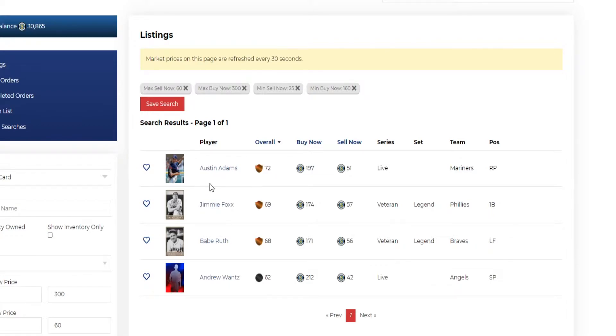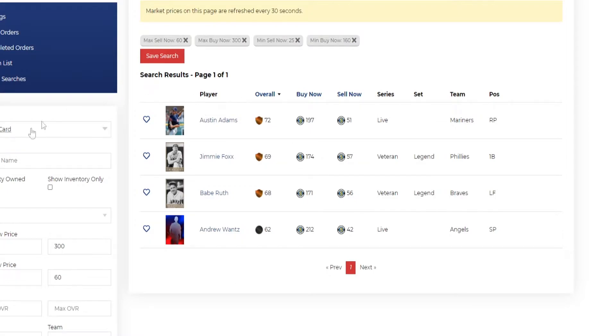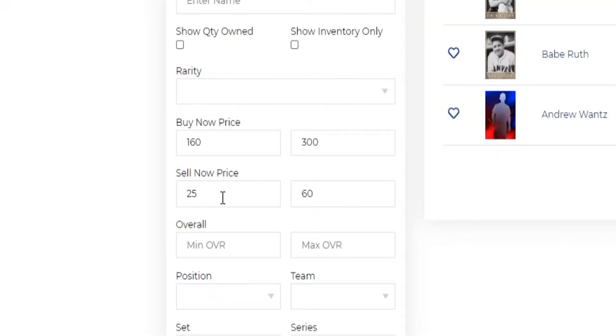Right now the market is pretty flooded with brand new cards. I'm recording this on July 5th, so by the time this episode is out there should be more options. I want to show you how I came up with this strategy. I knock the sell-now price down to 25 - cards that appear on this list are ones you want to pick up and sell quickly.